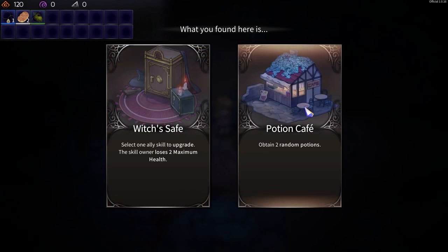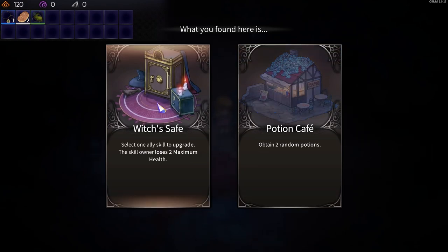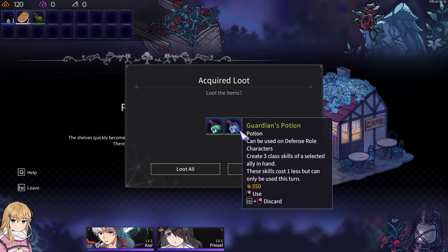Just save. Potions or select one alias skill to upgrade — skill owner loses two maximum health. Hmm. Let's not mess with max health yet. Potion cafe where various aromas fill the air in harmony — it seems that several potions are left unattended on the shelf.